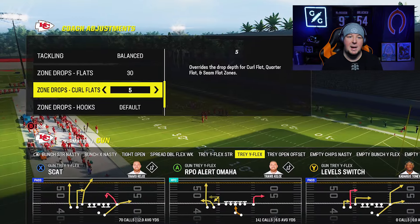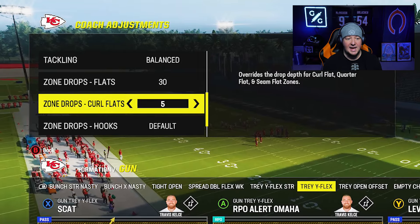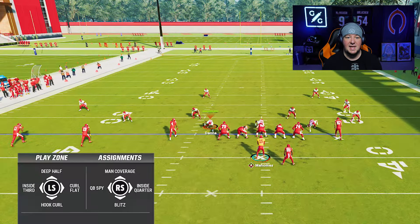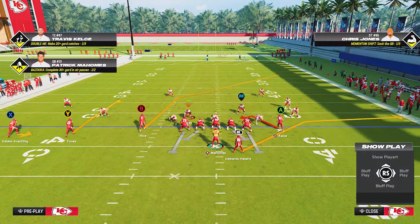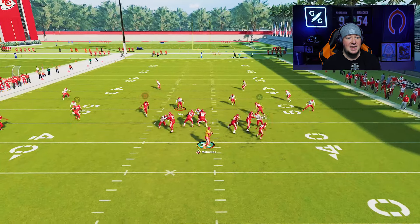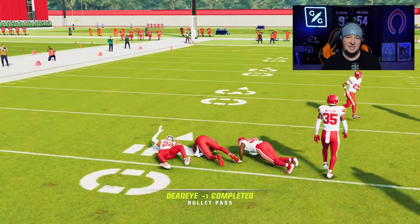Mable coverage is one of the most popular coverages in the game. Players use 30-yard flats and 5-yard curl flats, most likely out of a dollar-style defense that allows them to use multiple sideline zones while keeping a deep half over the top. The left side of the field is what you would call Mable. When facing Mable coverage, it's very important that you use slot curl routes. These are one of the best routes to beat this coverage — all you need is someone else in the flat, which will allow you to throw that curl route wide open for a gain of 10 to 15 yards.